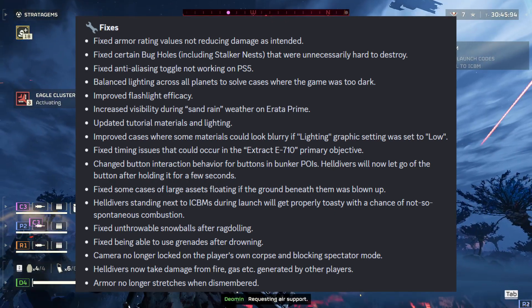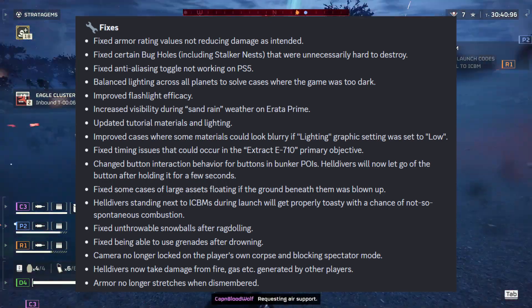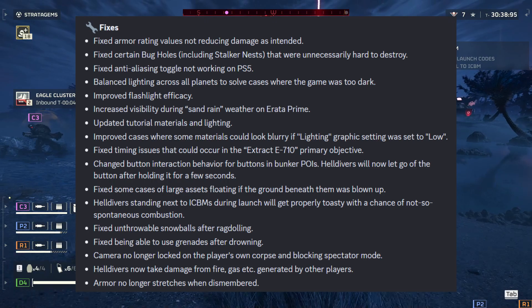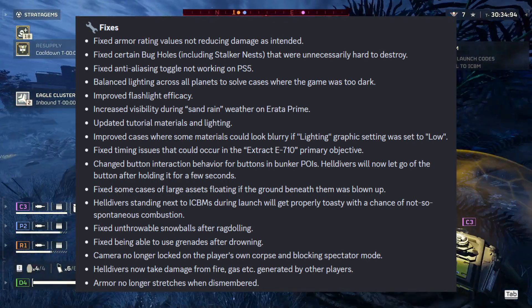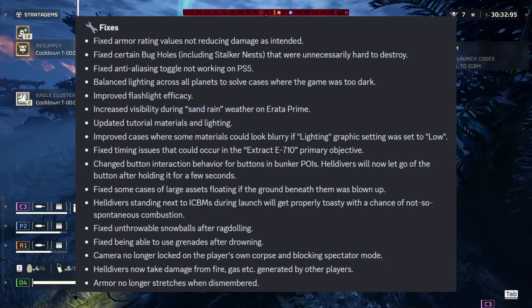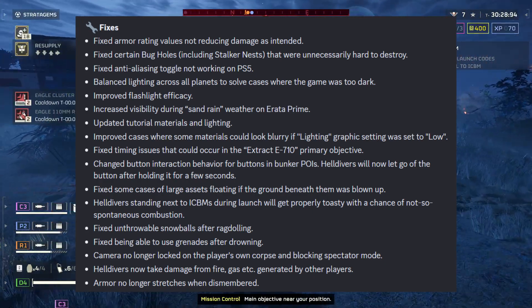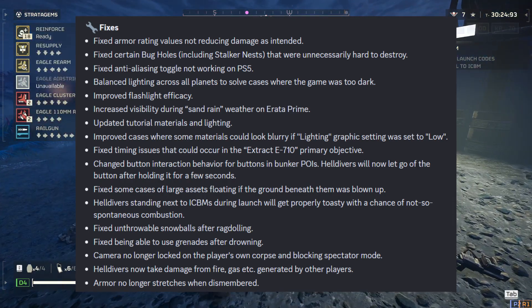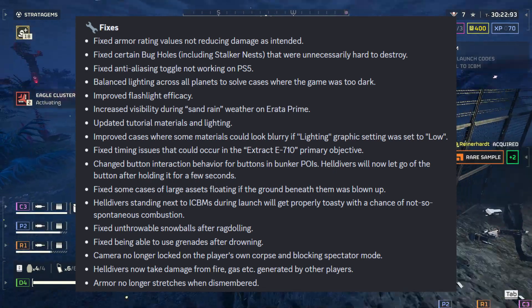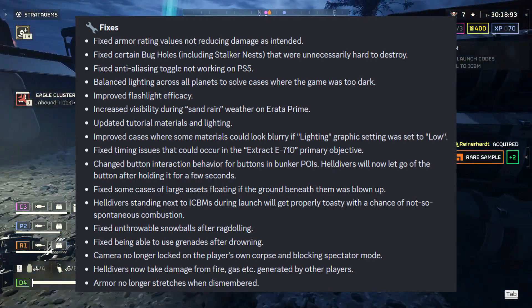Helldivers standing next to ICBMs during launch will now get properly toasty with a chance of not-so-spontaneous combustion — so don't stand near them. If an ICBM launches, stay away. Fixed unthrowable snowballs after ragdolling. Fixed being able to use grenades after drowning. Camera no longer locks on the player's own corpse and blocks spectator mode — that happens to me a lot, good to know it's fixed. Helldivers now take damage from fire, gas, etc. generated by other players. Armor no longer stretches when dismembered — that graphical glitch where everyone becomes elastic.